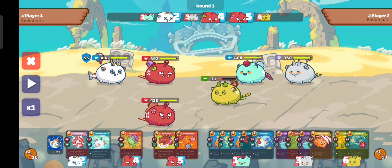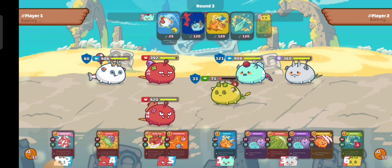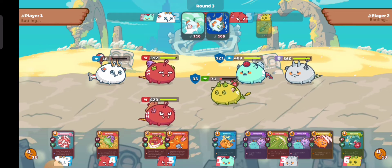For round three we're going to look at our cards — there's no attack available. I think our aqua will die because the enemy has too many cards and four energy to kill our aqua. However, we use four cards and our aqua will not die because of the shield generated by those cards.